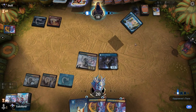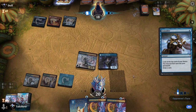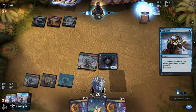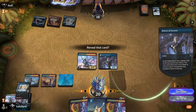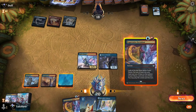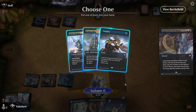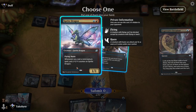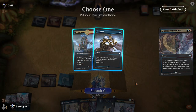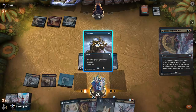Consider — good. We wanna see Delver flip here — nope. Expressive Iteration. We'll put another Sprite Dragon into my hand, Steam Vents to the bottom, and then Consider. Another Delver — considering I can play it this turn, I'm actually gonna play it out.